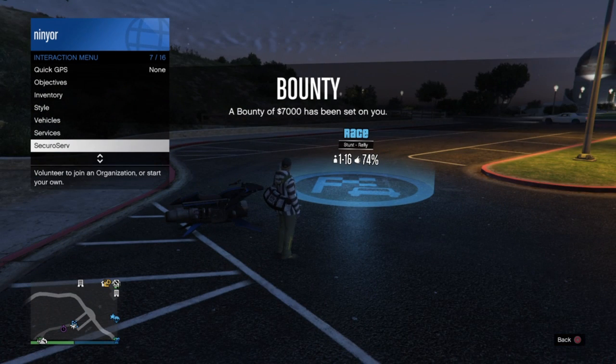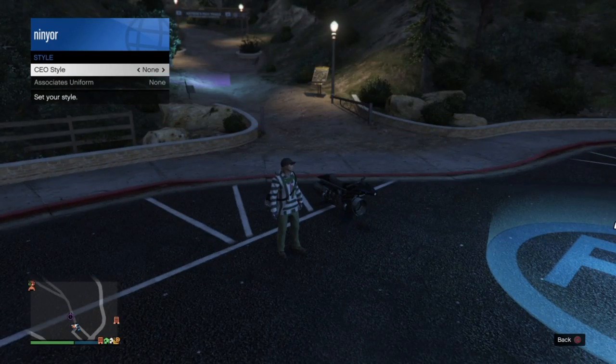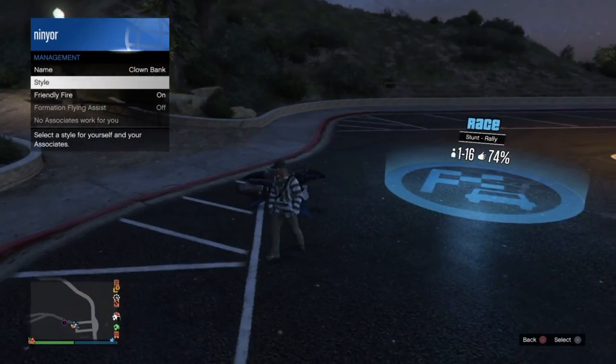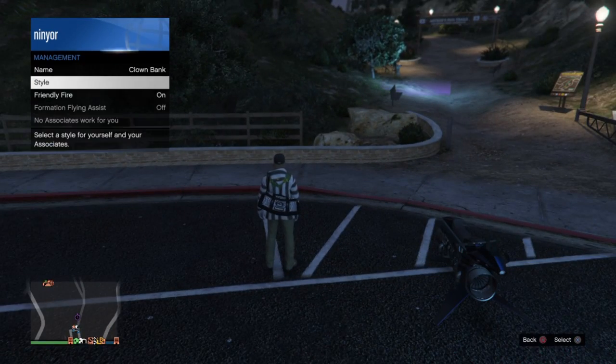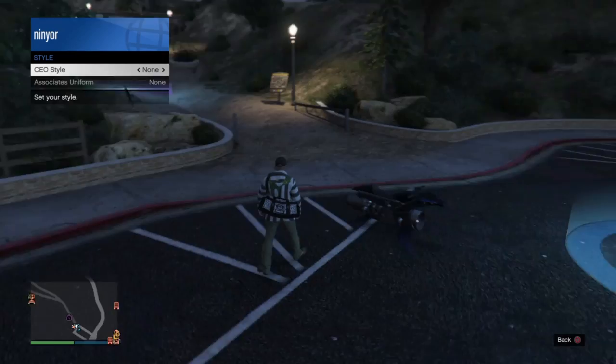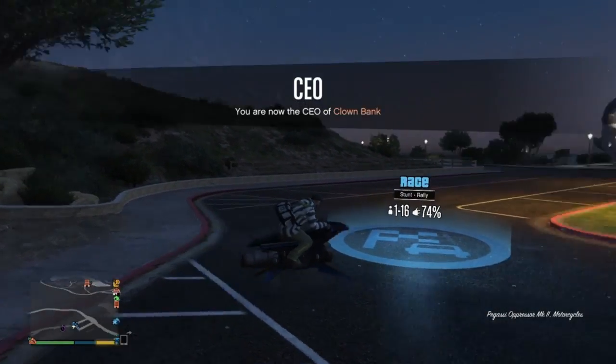If you did not get the outfit on spawn, it's okay — you can still get it. Register as CEO, go to Style, move left once and then right once and it should appear. If you did not get it on spawn, register as CEO, go left once and right once in the style menu.